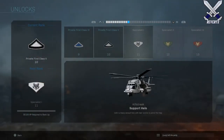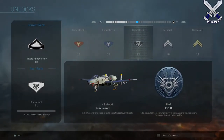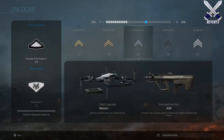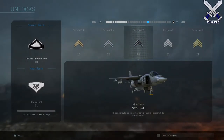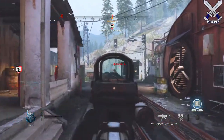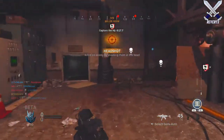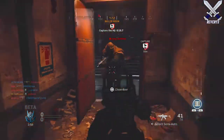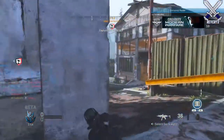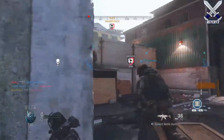The SA-87 LMG at level 16, the EBR-14 Marksman Rifle at level 12, and the Strela-P Rocket Launcher. For the perks we will have Scavenger at level 12 which allows players to replenish ammo from dead players, EOD at level 15 which reduces damage from explosives, Ghost at level 13 — and I know right off the bat everyone is going to be using that for their tier 2 slot — and finally Battle Hardened at level 18 which reduces the strength of enemy flash, stuns, or EMP grenades.